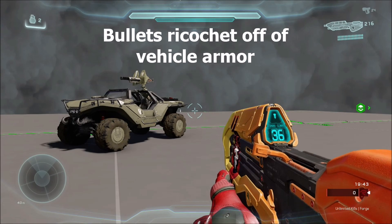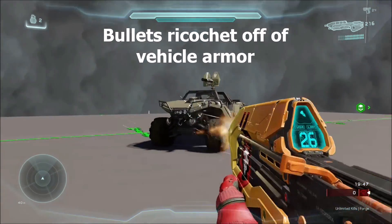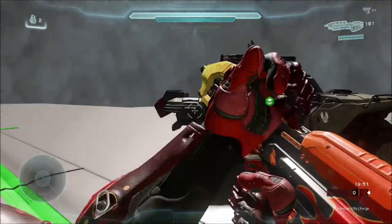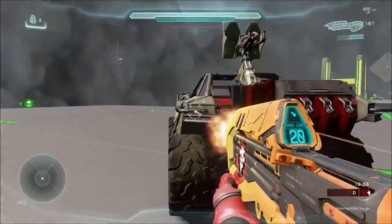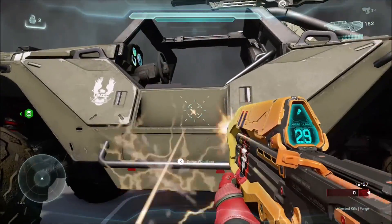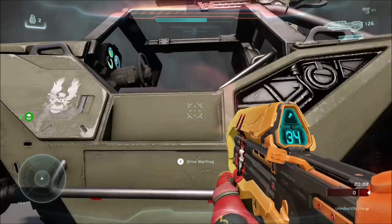We're going to use a standard warthog to quantify the damage resistance. One thing to be aware of is that when you shoot heavily armored vehicles like the warthog, some bullets will actually ricochet and do no damage. So for this test to be statistically sound, we'll be shooting at the warthog's wheels, which are a weaker area where bullets do not ricochet and every bullet does damage.